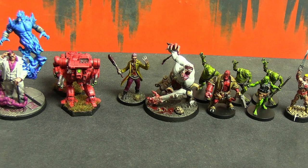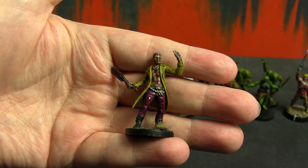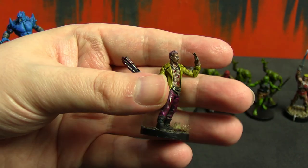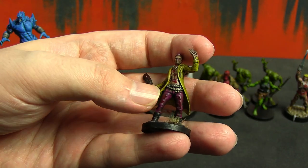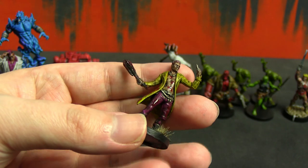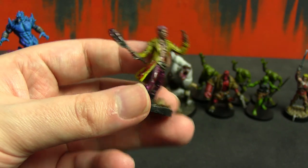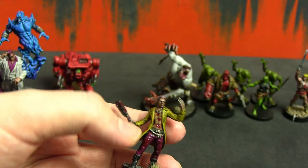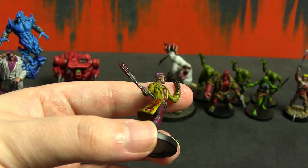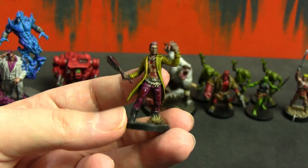Next for Dead by Daylight the board game, we have the Trickster. I chose to paint the Trickster instead of the Oni because of the unique colors — Magos Purple for his hair, Volupus Pink or the Burgundy (I never remember which — I think it's the Burgundy because it's slightly darker), and the same yellow I was talking about earlier with Nuln Oil over the top for his jacket. As far as killers for Dead by Daylight go, he definitely stands out because of that bright color palette. Leadbelcher silver for his chains, necklace, and belt, plus a little black and silver for the throwing knife.